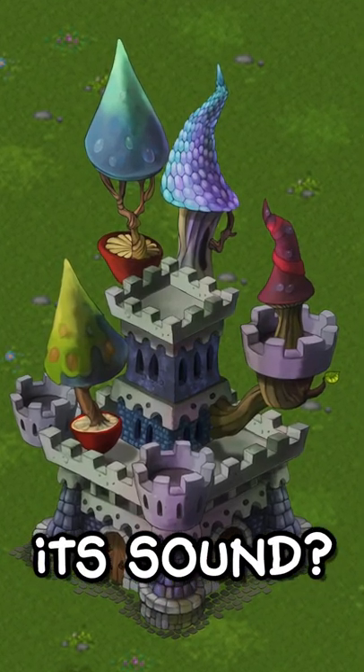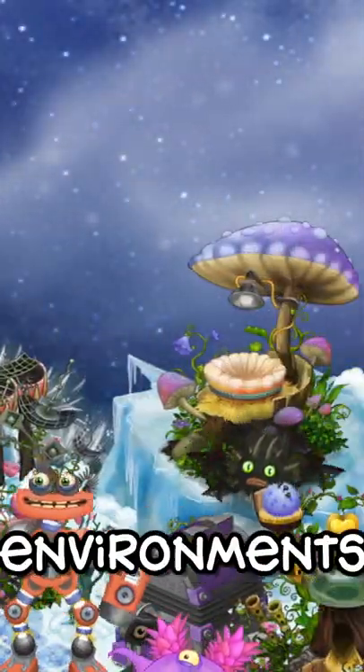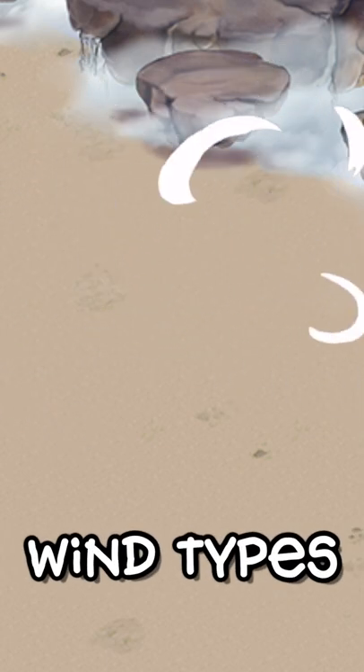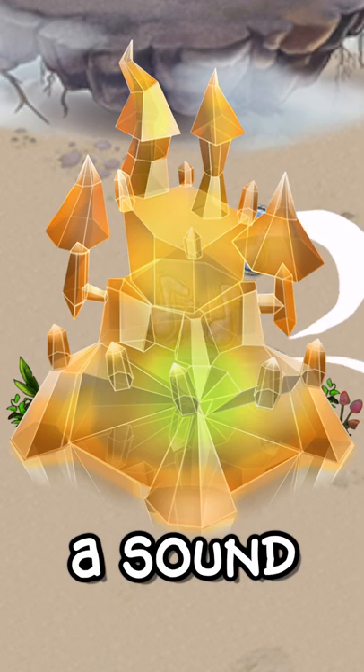How does the castle produce its sound? All of the different islands have different environments, and these environments have different wind types. When these wind types enter the castle, it produces a sound.